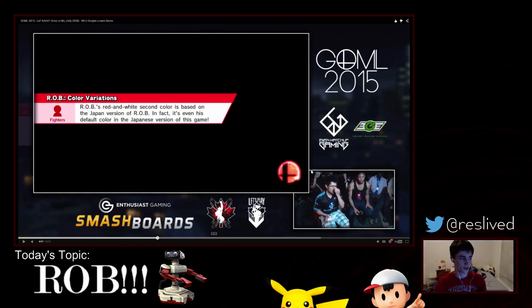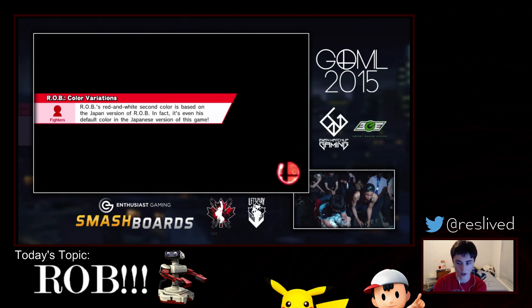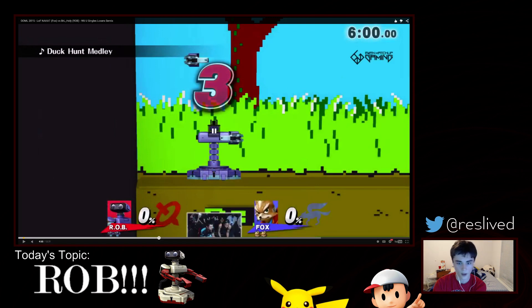We're going to jump into another game. We're switching to the analysis view — this is Nakat versus Holy Nightmare Game 2. Nakat had won Game 1, and Holy Nightmare counterpicks him here to Duck Hunt. Duck Hunt is actually really good for Rob, as we're about to see. One of the things that happens in this game is Holy Nightmare just gets into Nakat's head — just absolutely starts downloading him. By the end of this game, he actually just stops nairing and plays the entire neutral game with gyro.